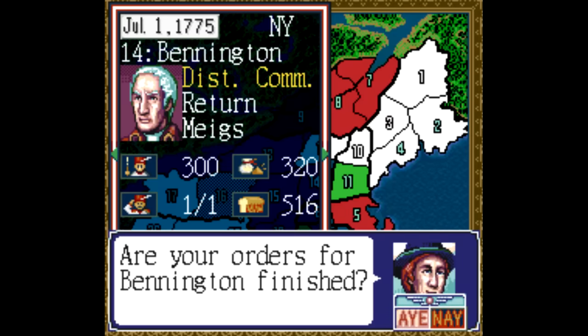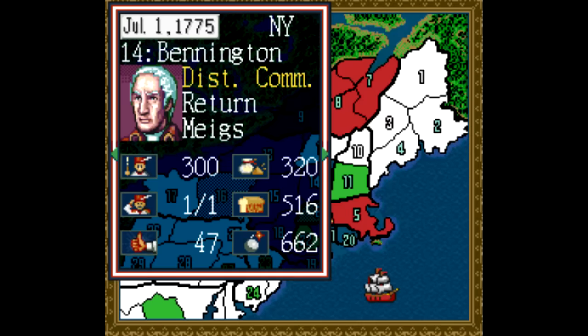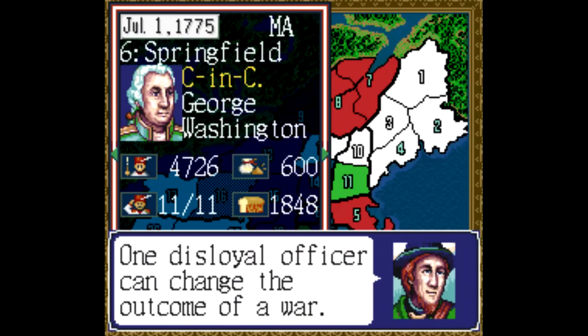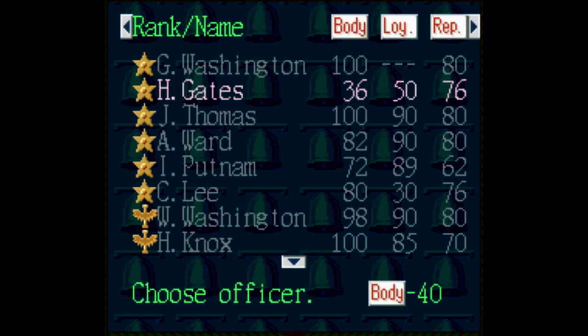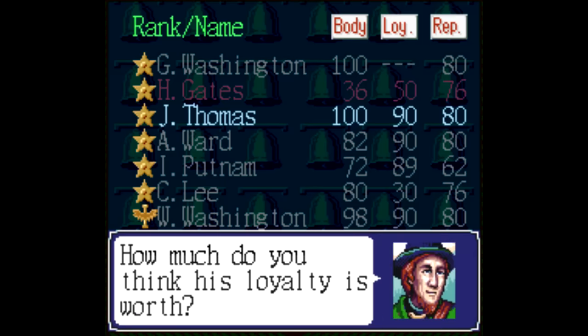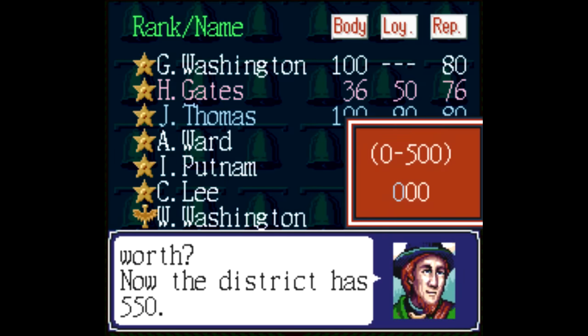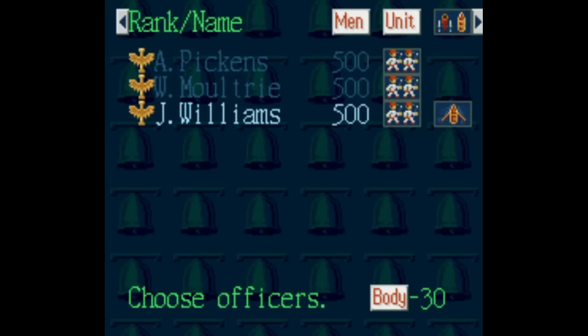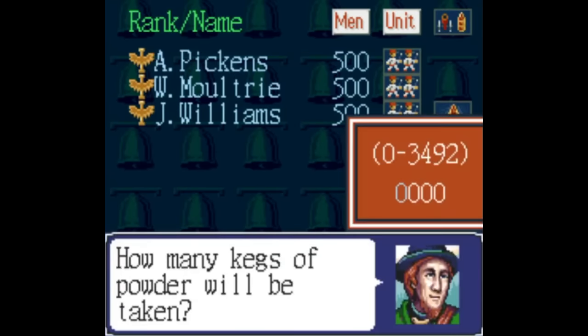You can't blame kids for souring so quickly on edutainment games. Anytime a game actually tried to teach you something, it was usually done in a way that didn't make for a game that was actually good. Stuff like Mario is Missing or Captain Novelin were nice enough ideas with good intentions, but they just sucked to play. So when I saw games like Liberty or Death available for rent or purchase, I stayed far away. All it took was seeing George Washington's gloomy, tired expression, and I don't need any more of that in my life right now unless it's on a dollar bill. I already spend five days a week at school — I don't need more school at home.